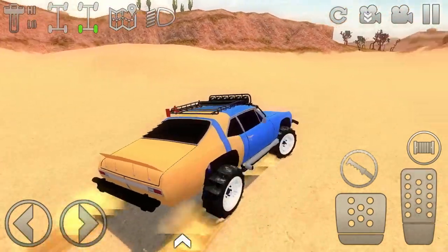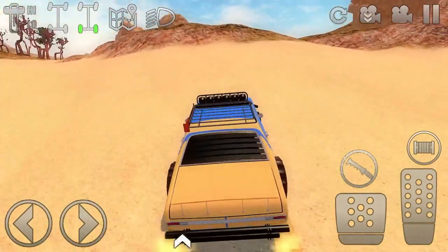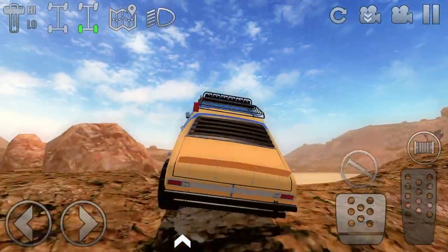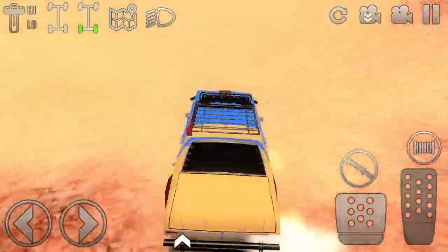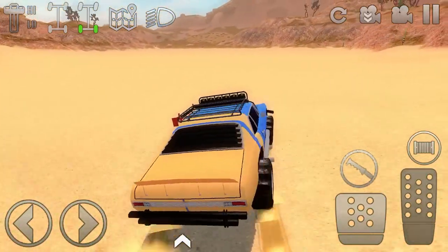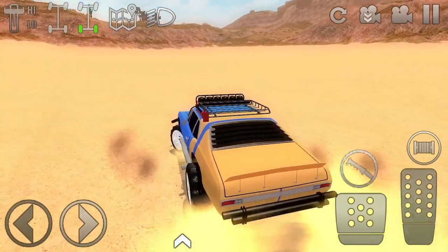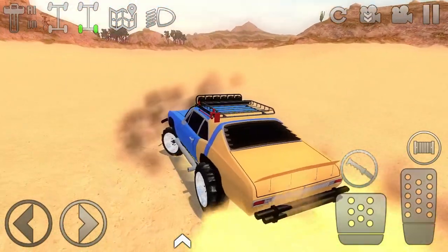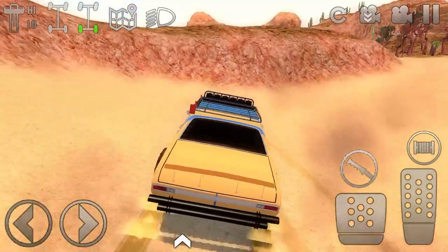You can also go this way, to your right. I didn't used to do this but I actually found a box over here recently. Sometimes there will be a box over here, so just roll through and look around. If you don't see a box, don't go way out there.